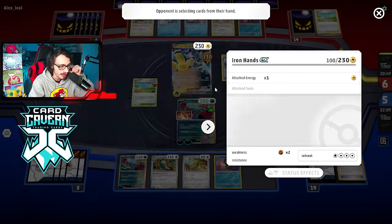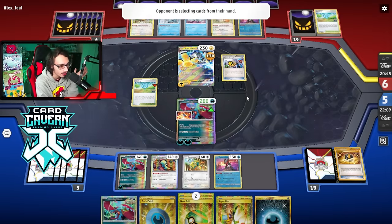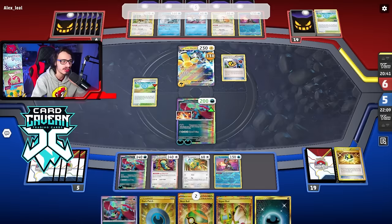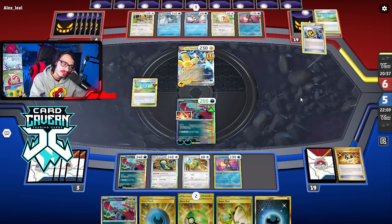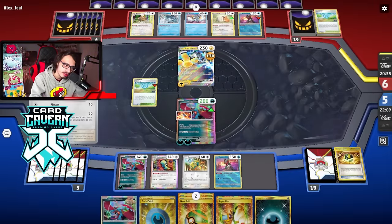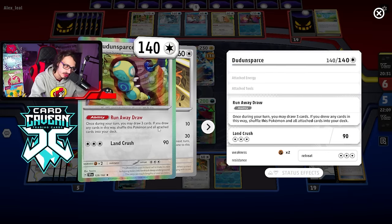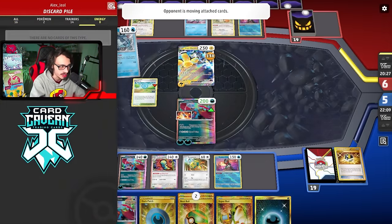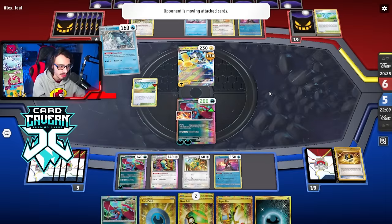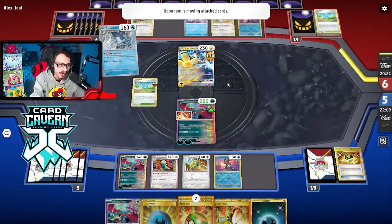They can't even KO this thing with Iron Hands this turn — there's actually no way they can knock my active out. Roaring Moon cannot get killed this turn by anything on their board. They could Greninja and knock out Dunsparce, then I knock out their Greninja. Their best play honestly might be Greninja — they don't want to leave this thing in the active. Even if they had a Lost Vacuum, this thing still doesn't die to Amp You Very Much.